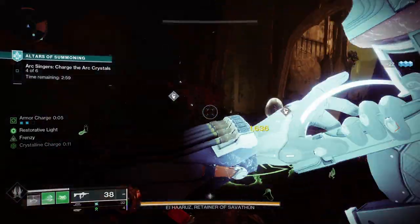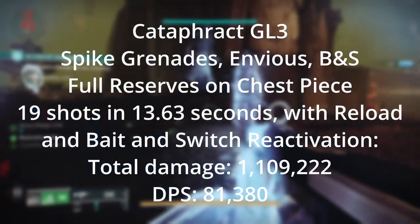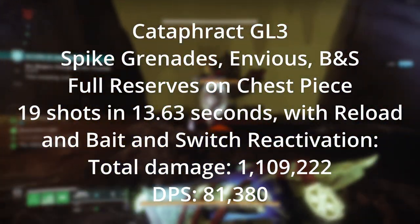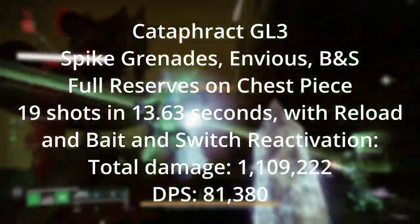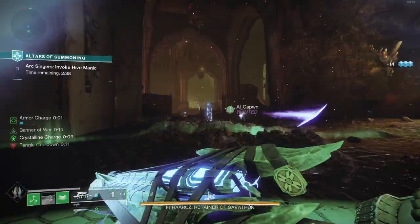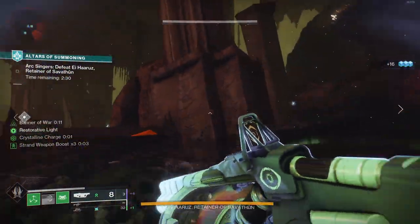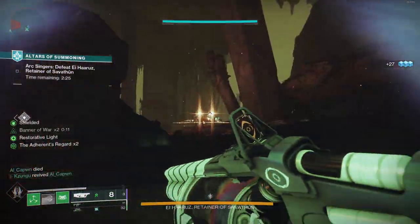Our spike grenades roll has a reload time of 3.13 seconds, meaning it fires 19 shots in 12.63 seconds. Assuming you reactivate Bait and Switch, you're going to need about another second for your other two weapon swaps, which brings you to about 13.63 seconds. Your total would be 1,109,222, but your DPS would be cut to 81,380. This situation is not super likely to really happen, and therefore not really likely to make mini frags better than spikes, but some people do like to rally with reserves, so technically it would make that first damage rotation better.